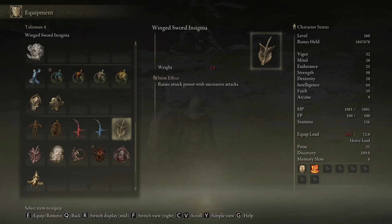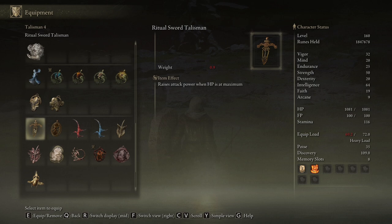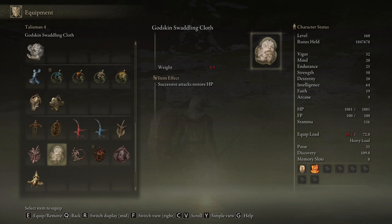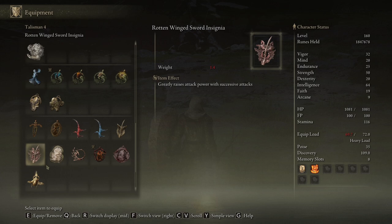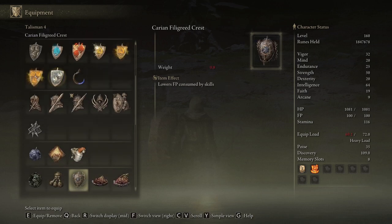Other options to boost damage include the Sword Insignias, since you'll be attacking non-stop and build those stacks quickly. The Ritual Sword Talisman is also a solid option since you won't be taking damage very often. Or you could use the Godskin Swaddling Cloth to slowly gain HP over time, making up for any magic damage that gets through the shield.